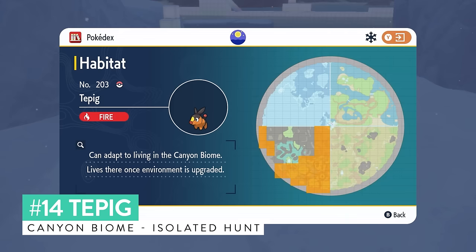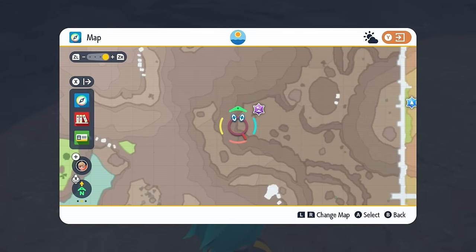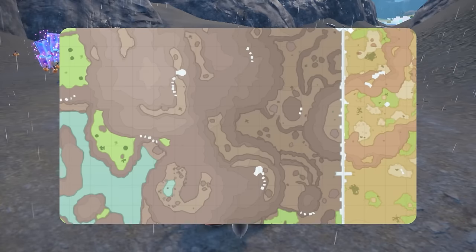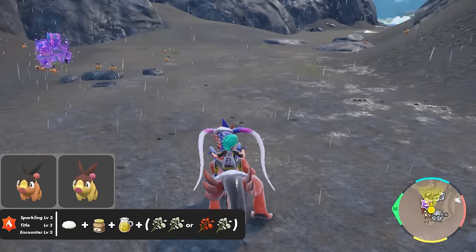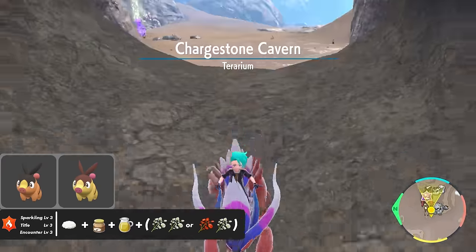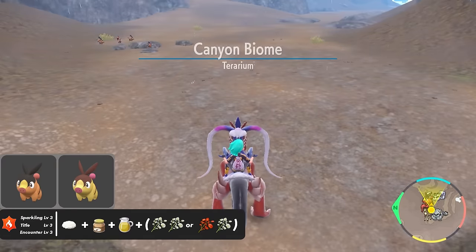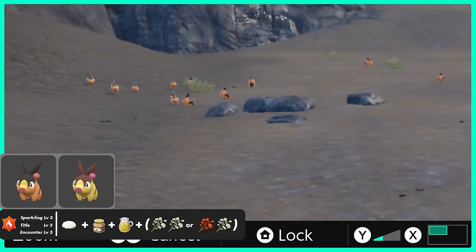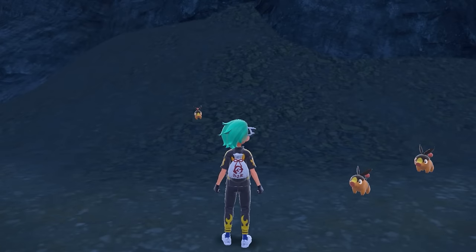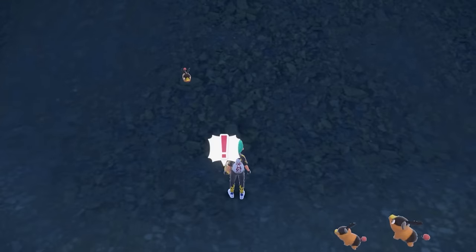Tepig appears in locations in the canyon biome and has one of the best isolated shiny hunts for all starter Pokemon. From the canyon rest area, come to one of the entrances to Charge Stone Cave. Drop a save, set up a picnic with Encounter and Sparkling Power Level 3 for fire-type Pokemon, then take your picnic down and watch a large number of Tepig spawn in front of you. Once no more are spawning, run into Charge Stone Cave — this despawns all the Tepig — then return to the entrance and a new batch will spawn. Repeat until you find the shiny Tepig.